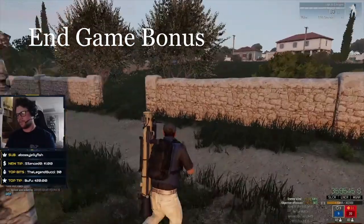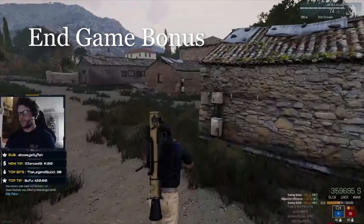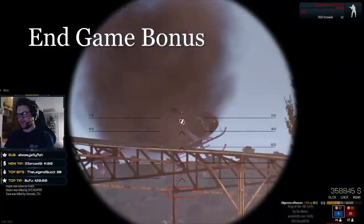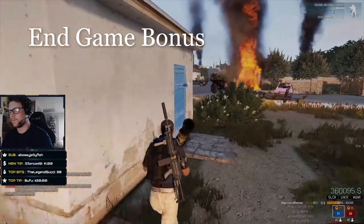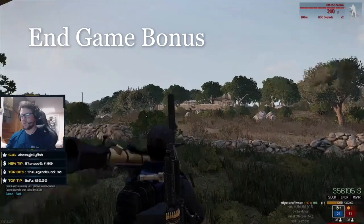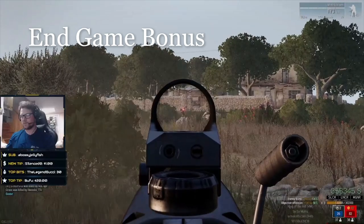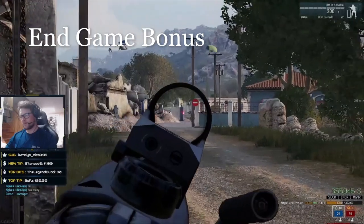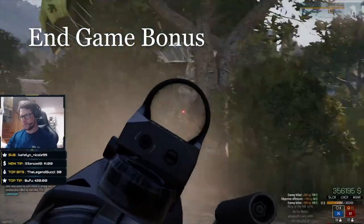The end game bonus is hands down the number one way to make money in this game. Just by playing the full game, you get extra awards at the very end based on your team score — the more points your team scores, the more percentage money you get based on your total performance. On top of that, you get a playtime bonus based on what percentage of the match you actually played. Stay the whole game and you'll make a ton of extra money from the end game bonus.